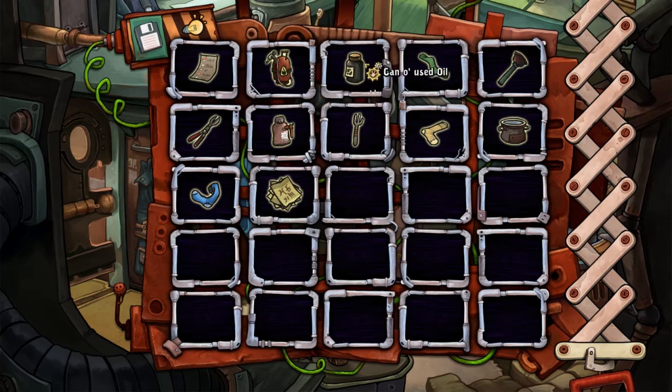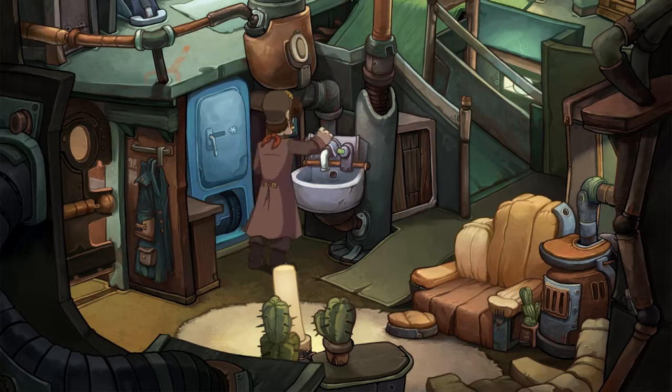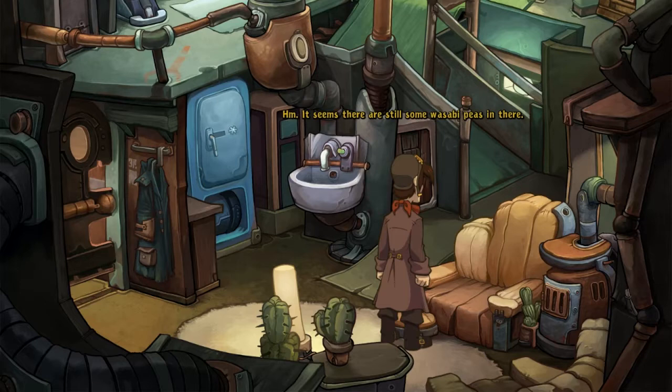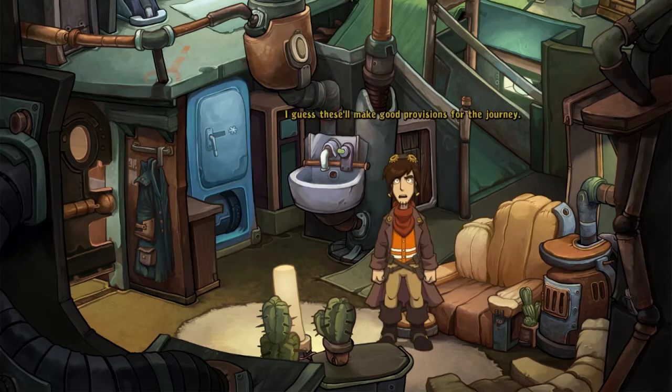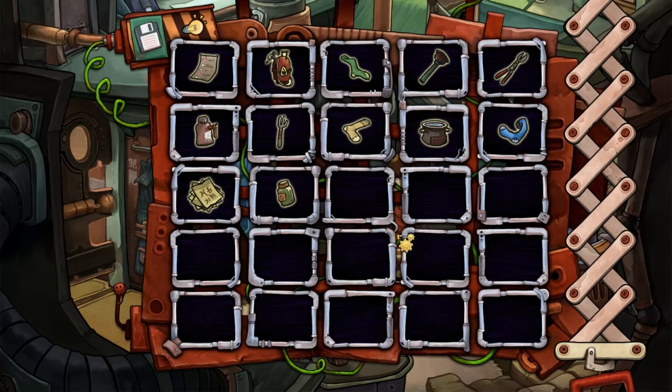Oil is the can we need to use to collect the peas in, but it's full of oil at the minute. Let's get rid of this thing - now I have an empty can. Seems there are still some wasabi peas in there. I guess these will make good provisions for the journey. If we look at the list again, this is visually what it should look like - this is actually a hint that you're supposed to use the oil can to pick up the peas. You're supposed to find peas in this specific can. And as you can see, that's what we found - kind of cool.